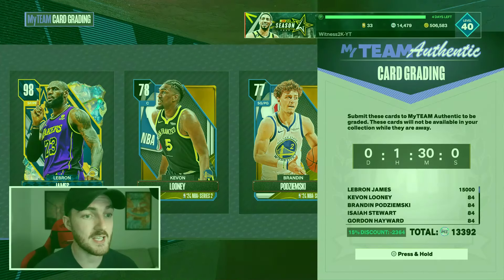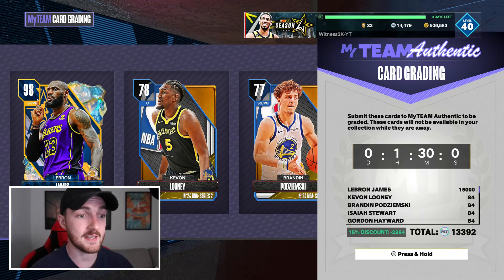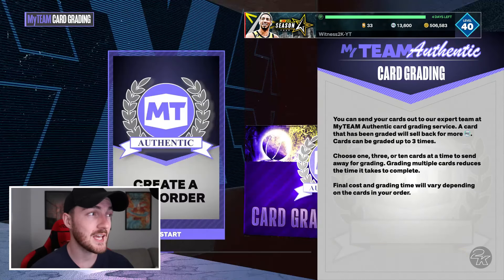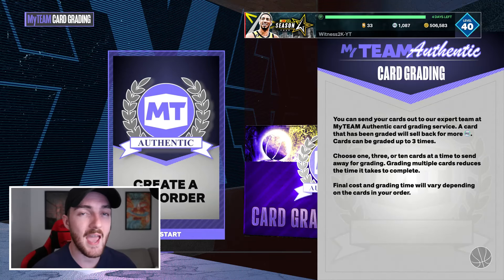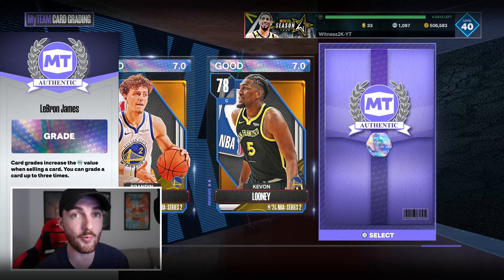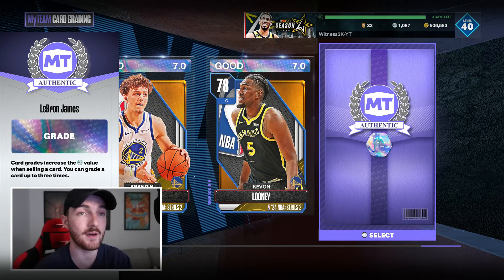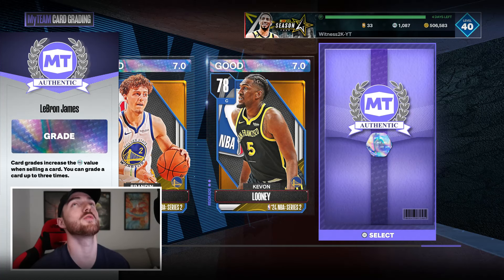To send Bron away to get graded, it's going to cost us almost 4,000 MT — that's pretty pricey. But if he comes back a flawless 10, I am going to be so happy. LeBron has been graded — the Galaxy Opal, or we're calling it Dark Matter LeBron James, has been graded.